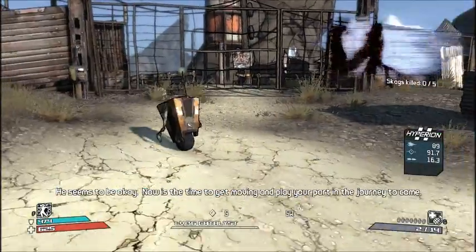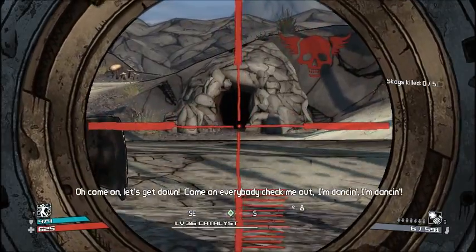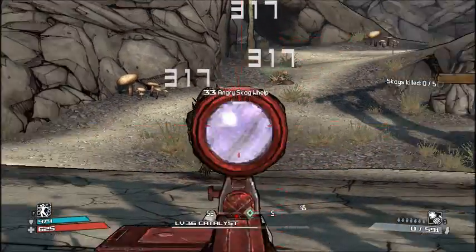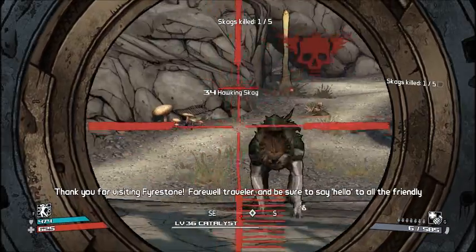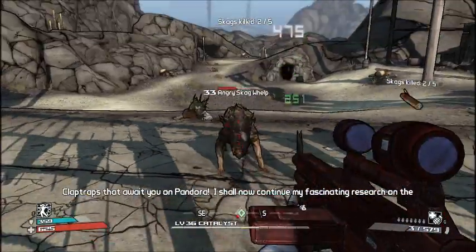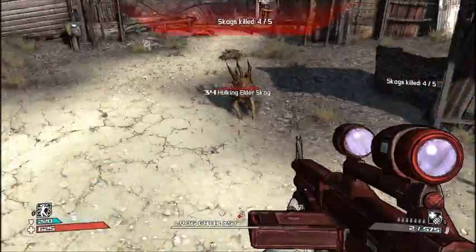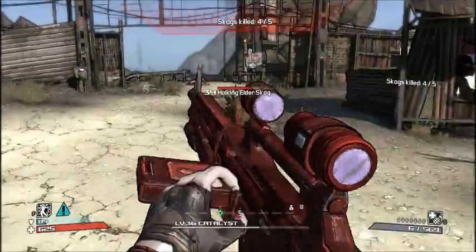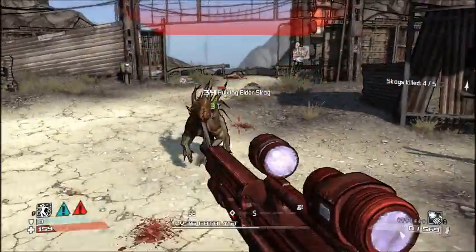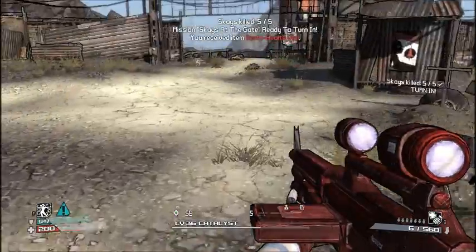I'm sure I'm wasting my rockets. Claptrap does his dance: 'Now is the time to get moving. Come on, let's get down, check me out, I'm dancing, I'm dancing.' Firestone — farewell, travelers. This is a cool area. Yeah, I need to get myself a better assault rifle. I'm sorry — that was embarrassing.